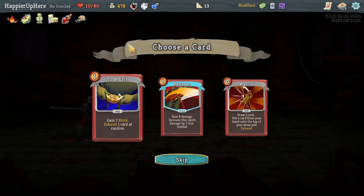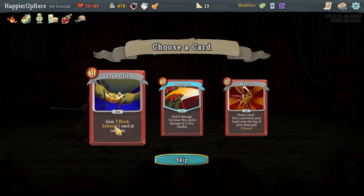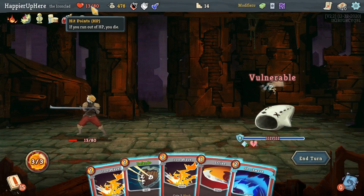True Grit, Rampage, or War Card offered — I'll take True Grit. I do have a bunch of Burns coming up with Hexaghost so it might be good to have. Now I'm back to 13 HP.